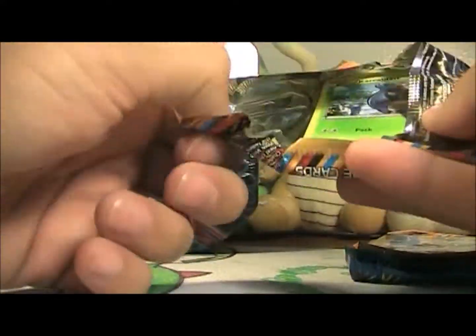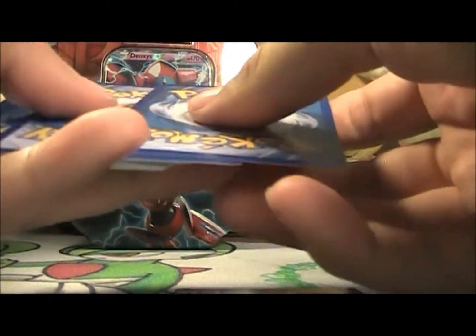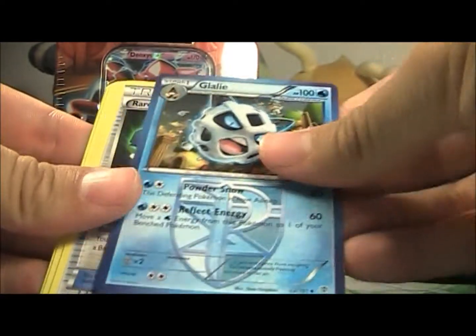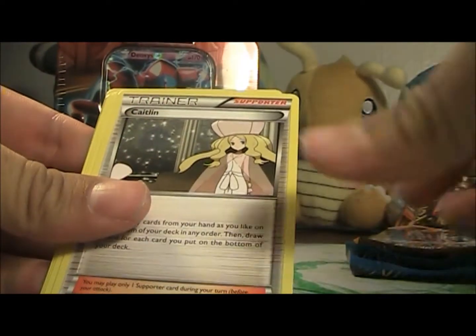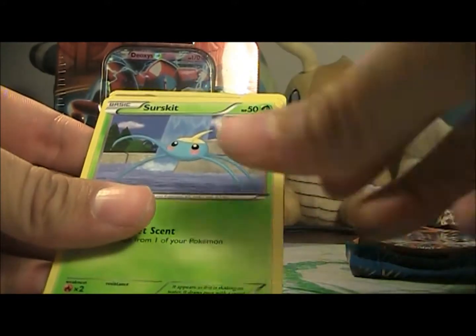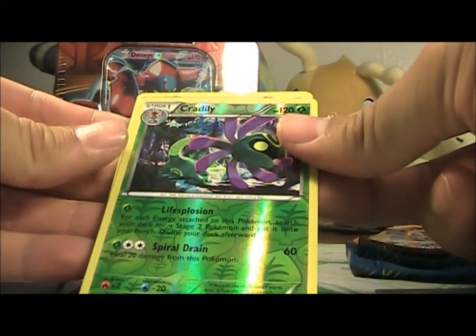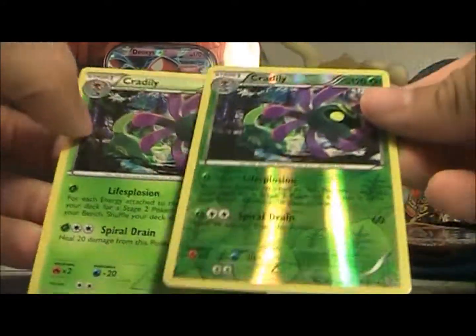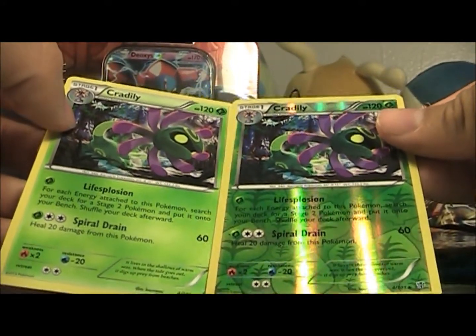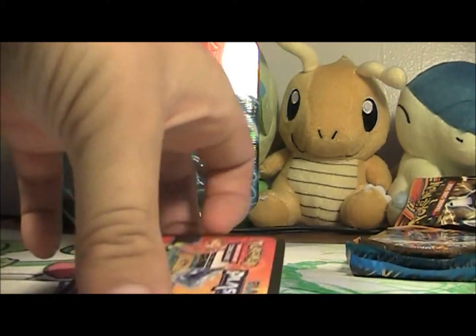We still need Genesect - we didn't pull any Genesect EXs in the two boxes we opened for our birthday. So from the first Plasma Blast pack we got Glalie, a Candy, Caitlyn - very nice - Caroblast, Remoraid, Ducklett, Surskit, Lapras, a Cradily Reverse which is cool - that's a rare - and a Cradily Rare. Two rares in a pack, can't complain about that.